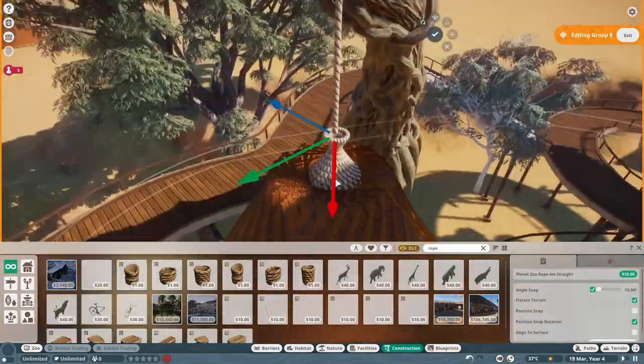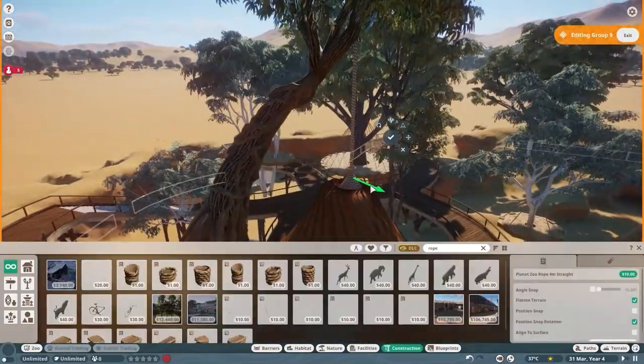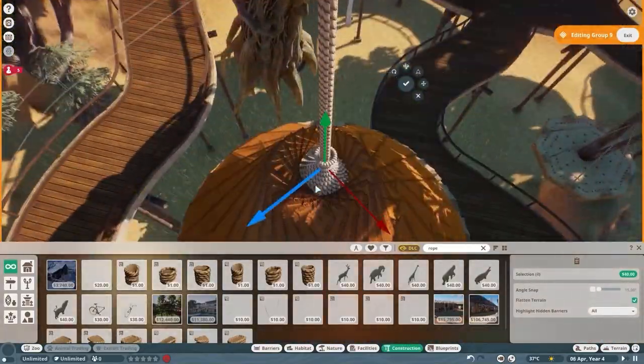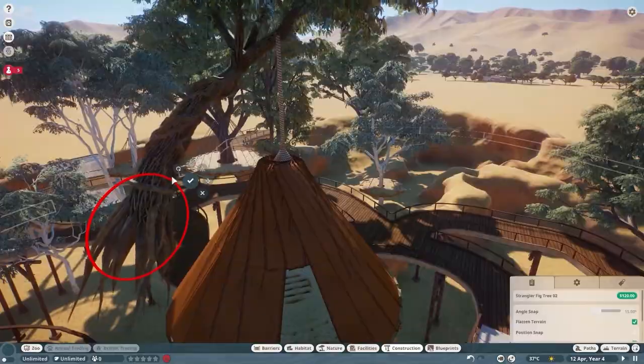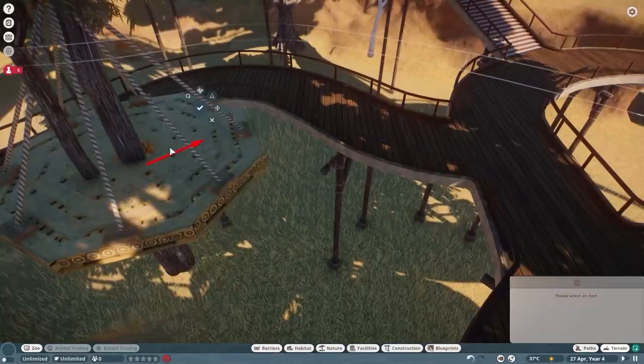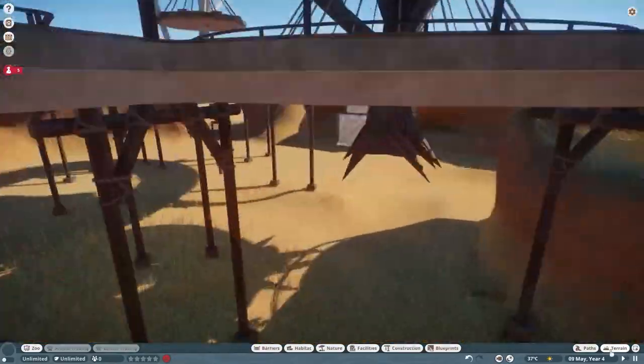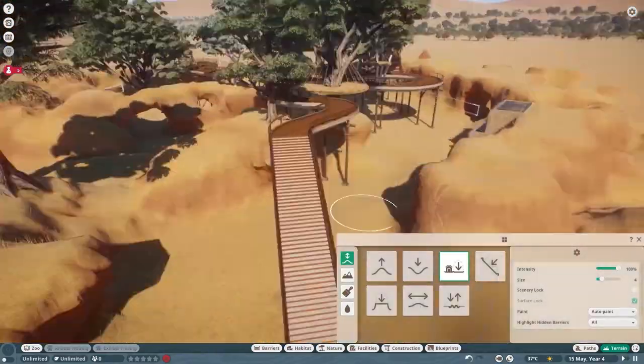So I got rid of the rope in the middle and attached a thick rope. It's kind of like when you go on holiday to the Amazon rainforest and you have a tent that hangs off the ground, roped to a tree, so it keeps you away from the insects. Same idea, really.